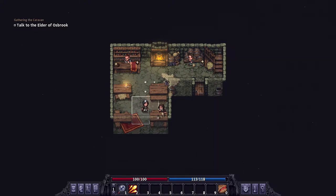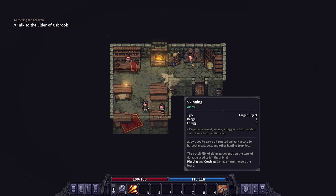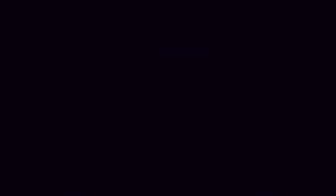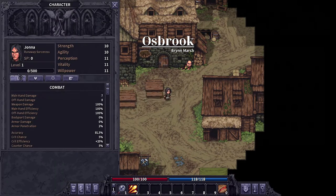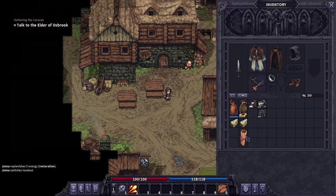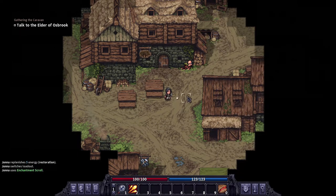So, how do you kill a bear at level 1? It seems difficult, but it is not. We're a level 1 character, just started the game, got through the prologue. I found an enchantment scroll - put it on my cloak for energy, actually helpful.